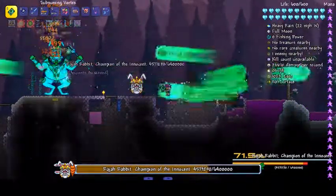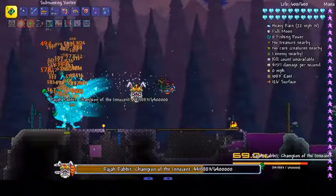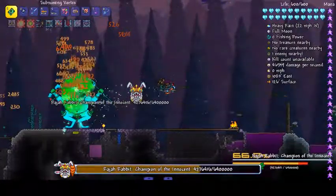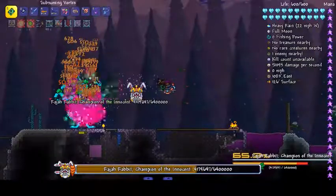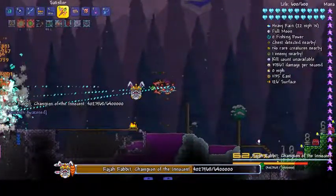The Subsuming Vortex does seem to be the best weapon. As I said, he has more HP and defense than Supreme Cal. The only problem with this weapon is that it freezes everything. We've done well with getting his HP down so far.